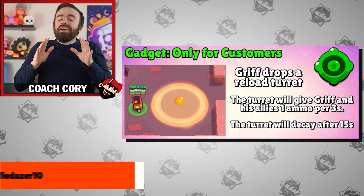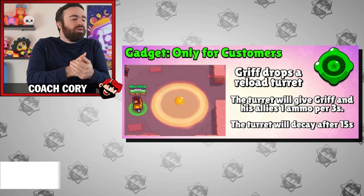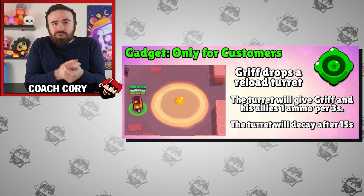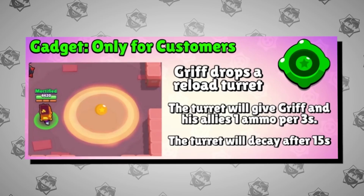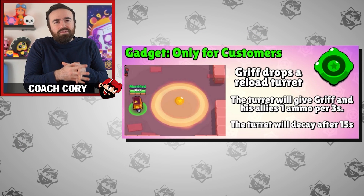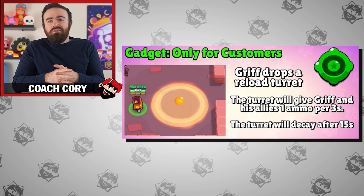Here's an idea I've always wanted in Brawl Stars — basically a reload turret. Put it as a gadget, give it low health, low radius, just like a supercharged totem. It gives one ammo every three seconds, so every second you get a third of an ammo. Maybe that's balanced — you'd really have to test it. It sounds amazing: all of your teammates reload way faster.